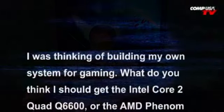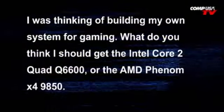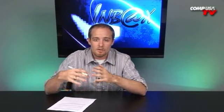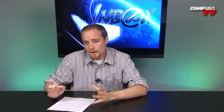Next question: thinking of building a system for gaming — Intel Q6600 or the AMD Phenom 9850. Again, back to what I touched on in the last question. Right now Intel is just outdoing AMD. The Phenoms are competing pretty well against the Q6600, but I would say go up to the Quad 9000 sequence — going back to that 45 nanometer, new instruction sets, all the new architecture, just an all-around better chip. I've always been a fan of AMD, but right now Intel is just killing them in performance. You've got to go with what's outperforming the other stuff.